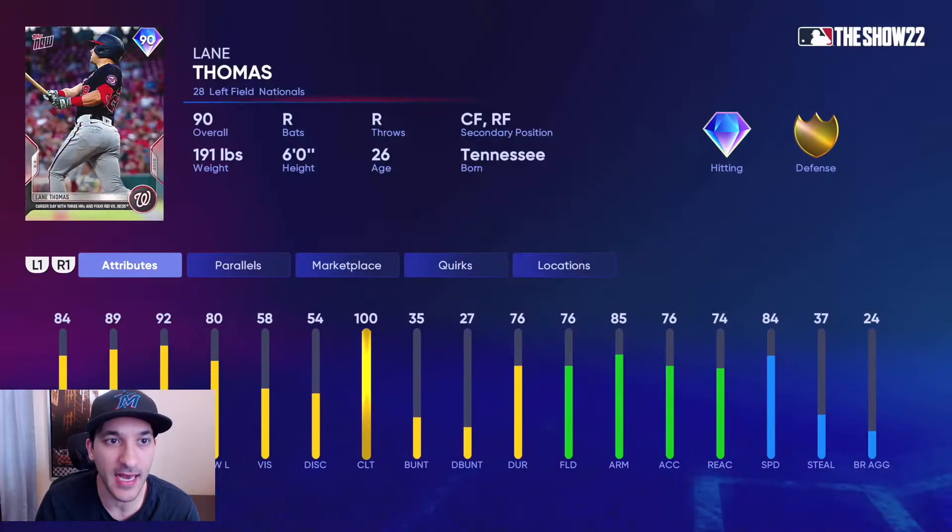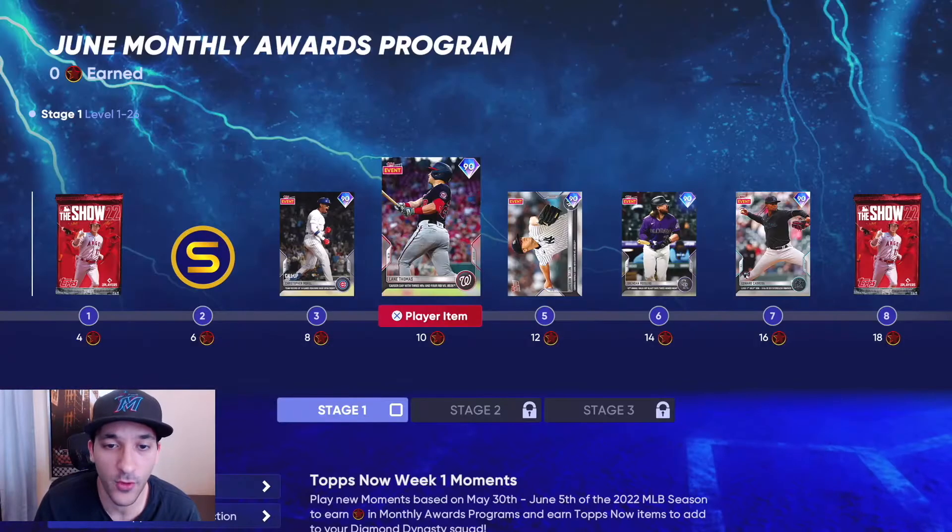Lane Thomas has 84 contact versus righties, 89 versus lefties, 92 power versus righties, and 80 versus lefties — another well-balanced hitting card. Gold tier defense, 84 speed.